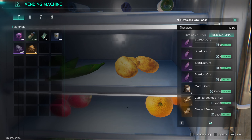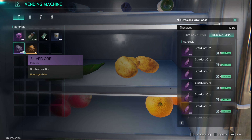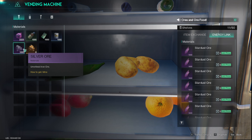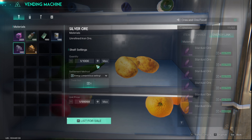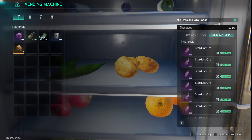I have really good luck with morel seeds as well as canned seafood oil. Stardust ore will sell between seven and nine a piece pretty easily — I wouldn't advise much more than that, it just gets too expensive. Silver ore I consistently sell for 35 a piece.